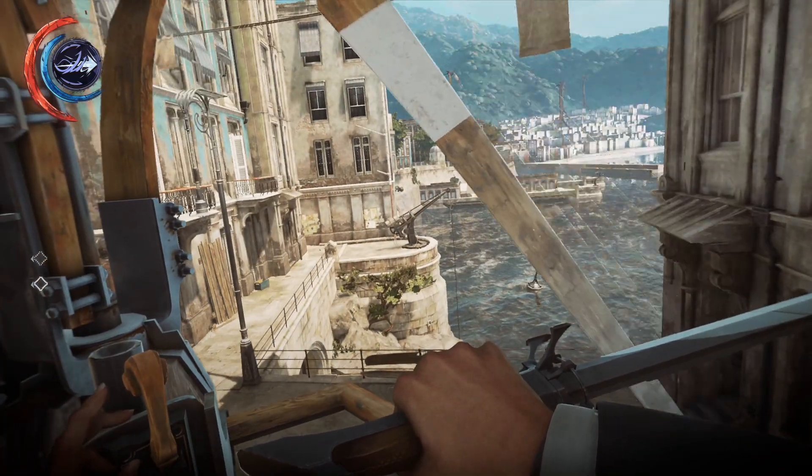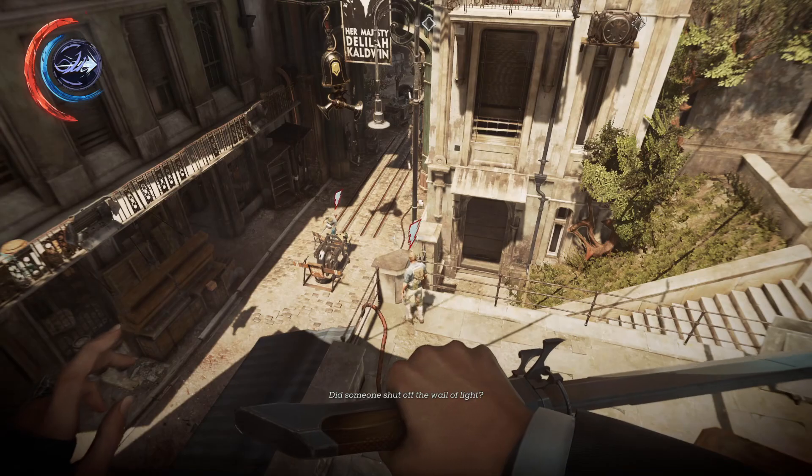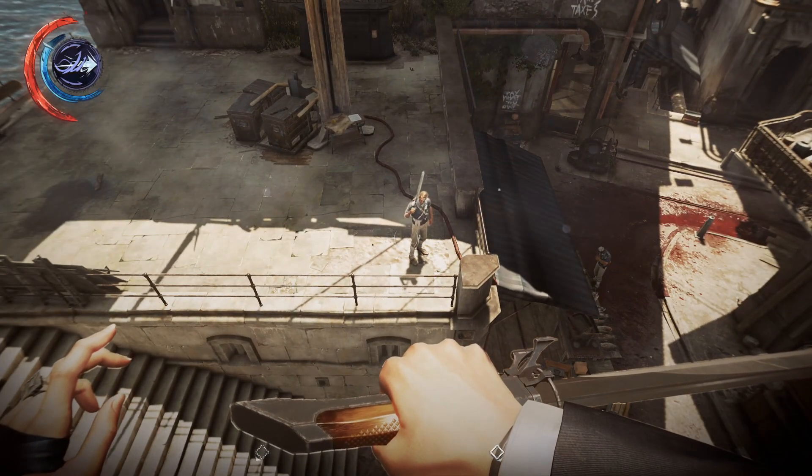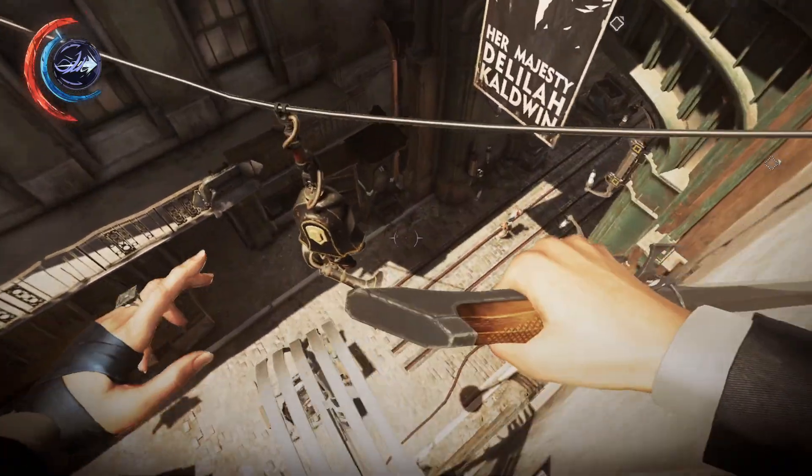I don't know how this thing spinning is enough to generate enough power to keep a wall of light activated. It's kind of strange. I mean, if this works just as well, why even use whale oil? Enemies now notice when a wall of light is shut down and they go to check it out, which is... concerning.